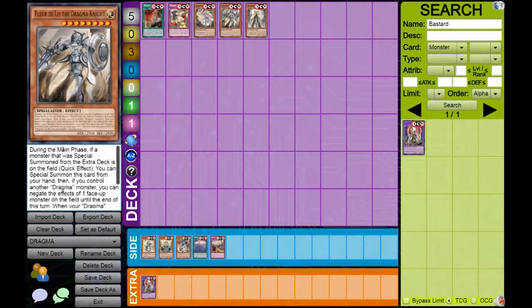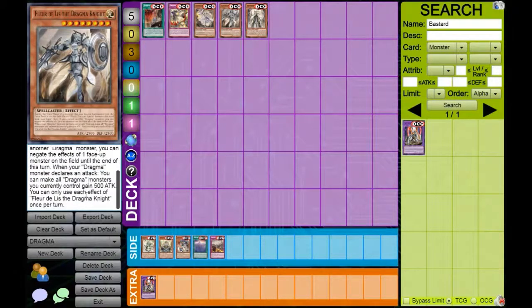From there, we talk about Fleur de Lis. Fleur de Lis is the hand trap. During the main phase — either player's main phase — if a monster that was special summoned from the extra deck is on the field, as a quick effect you can special summon this card from your hand. If your opponent's making a big board, you can special summon it and it might protect you from being OTK'd. However, if you control another Dragma card, you can then negate the effects of one face-up monster on the field. This basically becomes a searchable hand trap that allows you to negate one monster on the field. It also has a third effect: when a Dragma monster declares an attack, you can make all Dragma monsters you currently control gain 500 attack.